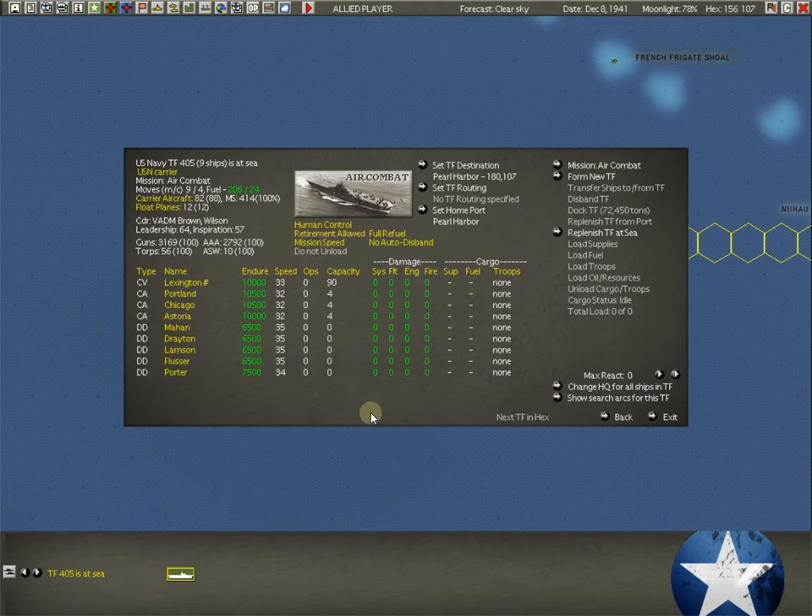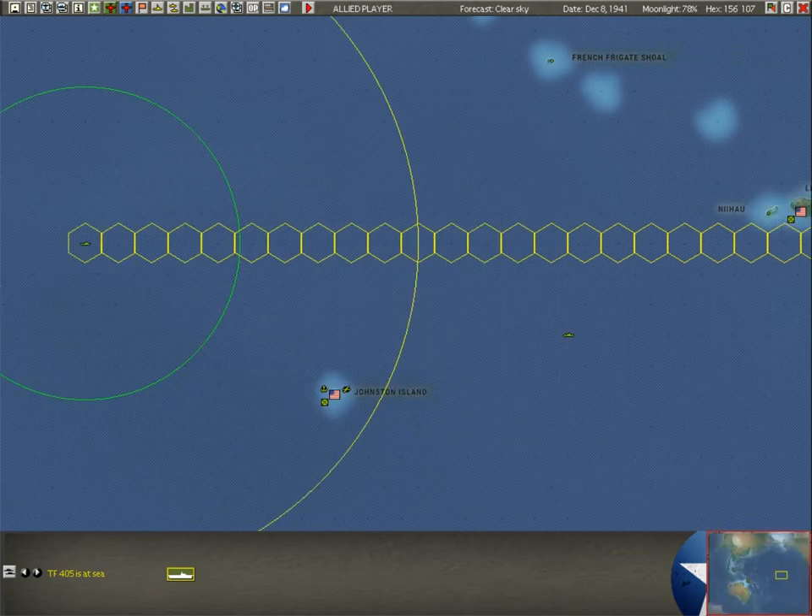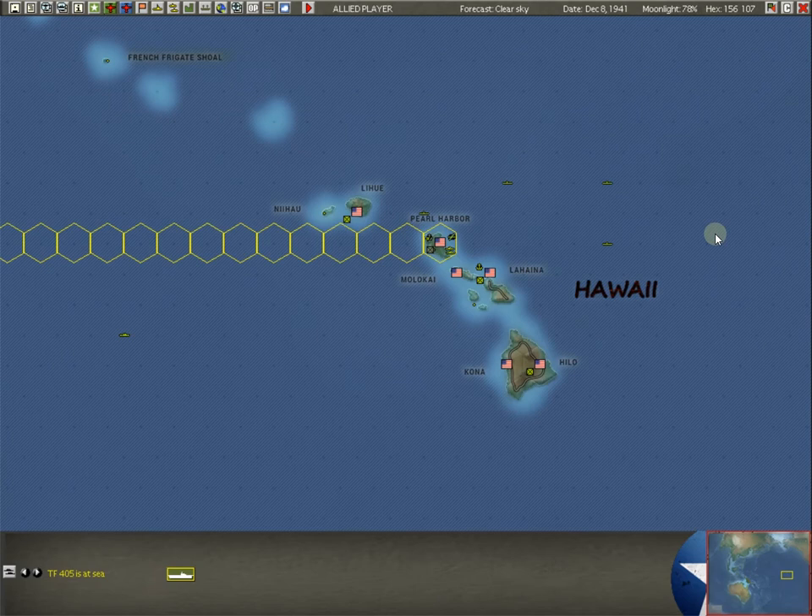I'll generally send one of these older destroyers with a convoy just to give it a little anti-sub protection. We also have anti-mine-laying ships that give a nice anti-sub number. Sometimes I'll send those with cargo tankers. You just want at least one ship in important convoys that can detect submarines, because the last thing you want is to lose a whole infantry regiment to a torpedo — makes your heart sink when you see it.